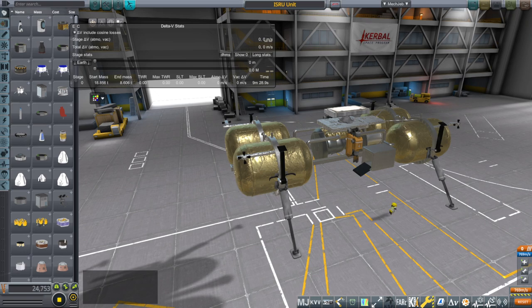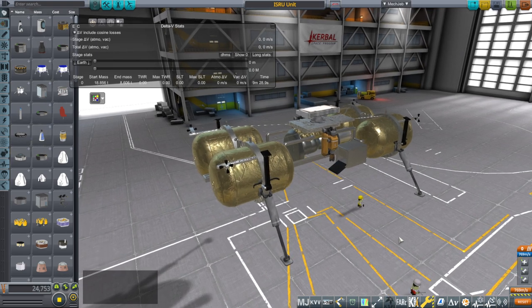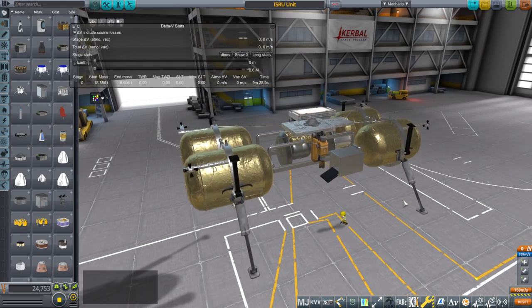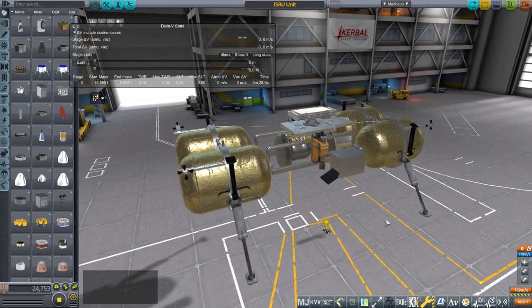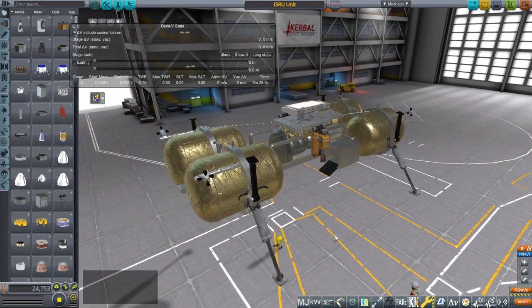Hello everyone and welcome back to To Mars and Beyond and Kerbal Space Program 1.8.1 with Realism Overhaul. In this video we are going to send an in-situ resource utilization unit — that is an ISRU unit — in other words something that drills for ore and converts it to the fuels that we need, over to the moon where we located ore with the resource scanner, and we are going to see if this works.